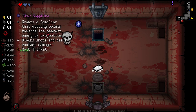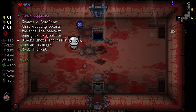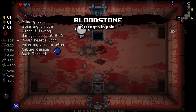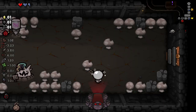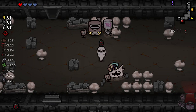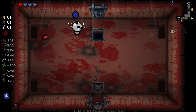We got them taken care of, and we got what seems to be another stone here. Grants a familiar that wobbles and points towards the nearest enemy or projectile, blocks shots, and deals contact damage. Let's grab this and then chuck the Rolling Rock in the furnace to get some soul hearts. And okay, so it's always one and a half soul hearts — that's pretty good to know. I like the way you can use this as a hub to travel around the floor.